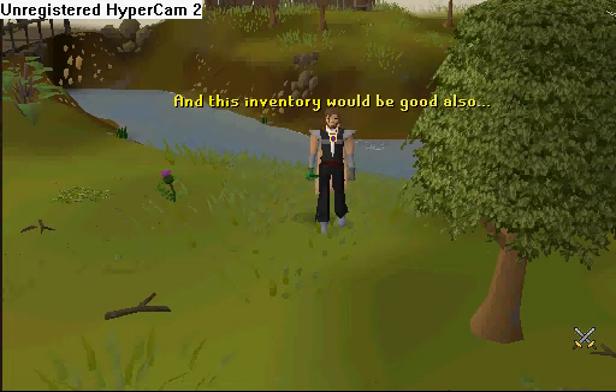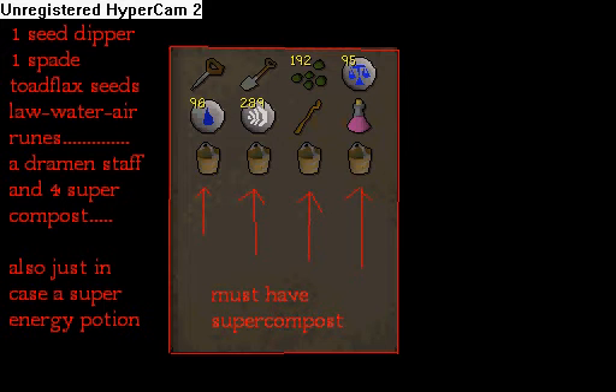And this inventory would be good also: one seed dibber, one spade, torstol seeds, law runes, water runes, air runes, a dramen staff, and four super composts. It also really helps to have a super energy potion just in case you run low on energy.